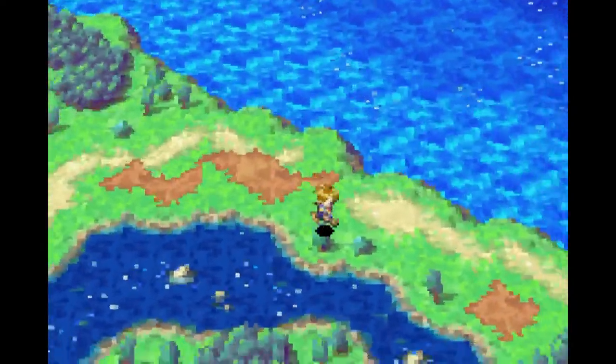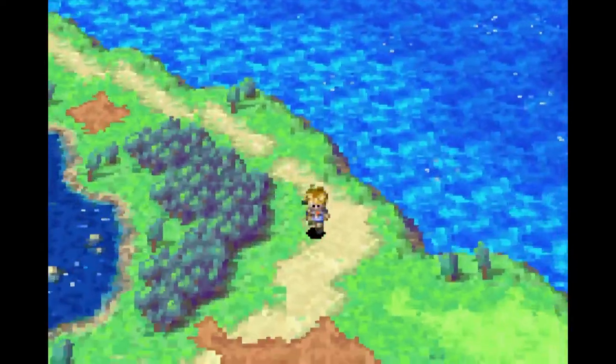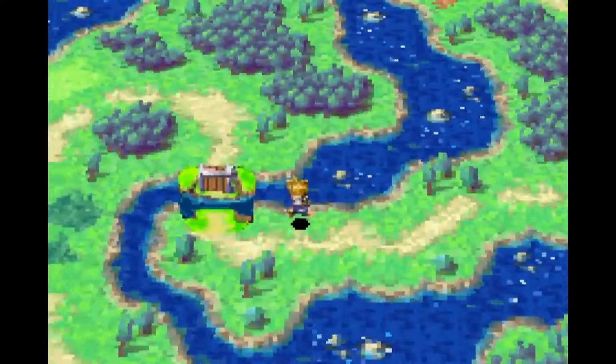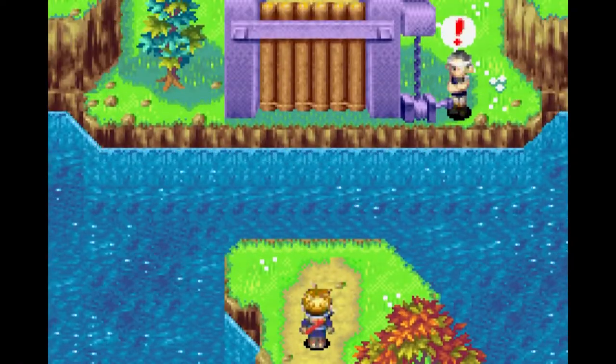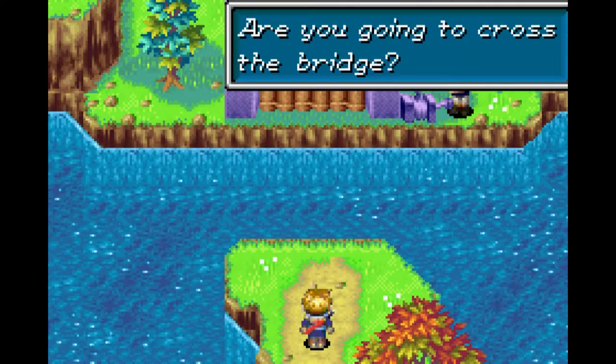We're gonna start heading east and follow this path. We head towards the forest. So apparently this forest has spared up overnight. I don't know if that's ever really talked about in the game, but it is the lore. The reason why we couldn't go this way before is because this guy was also turned into a tree, so nothing would happen when we came here.